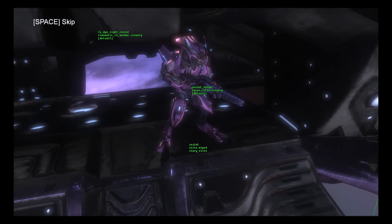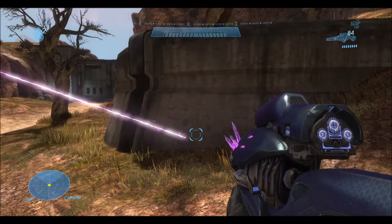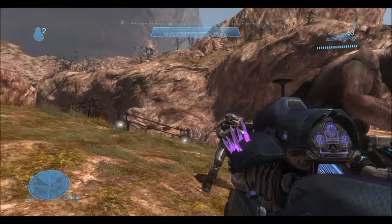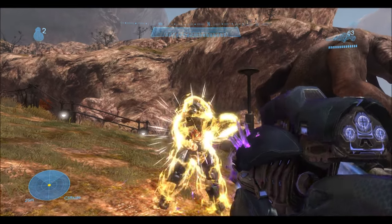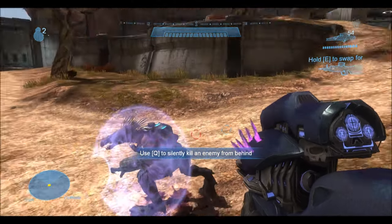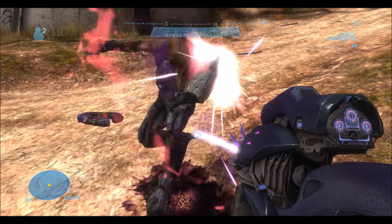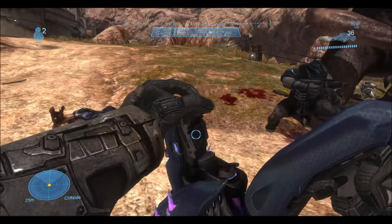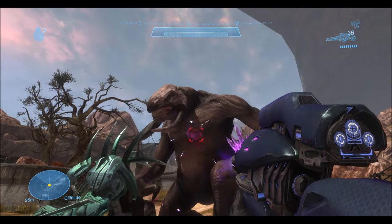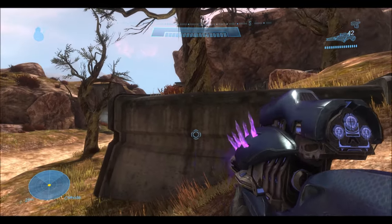Here I have a needle rifle using the standard needle projectile — it ricochets, it bounces, it has the trail and everything. Against enemies like a Spartan, it takes several shots to deplete the shield before you can super combine. Jackal shields are almost impervious to it; it takes a lot of shots to break the jackal shield with the needle rifle. Against larger characters like the Guta, the needle rifle is pretty much useless — it barely even flinches. And of course, the needle rifle can't break through Hunter armor either.